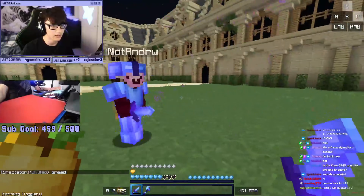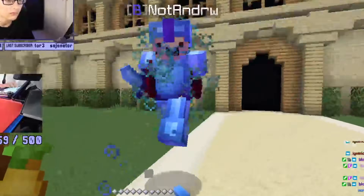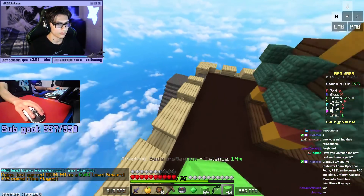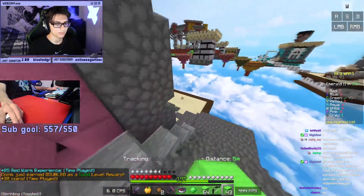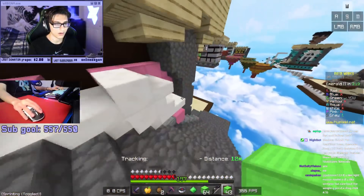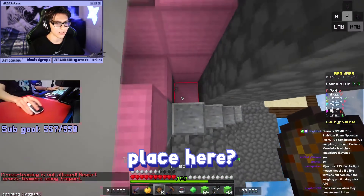Combo lock in 1.9, I can't. Never mind, I can. I'll try to kill this guy with my fist. Where is he? What the heck? There's a place here?